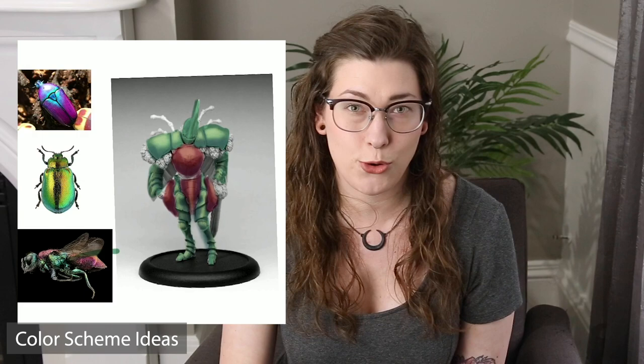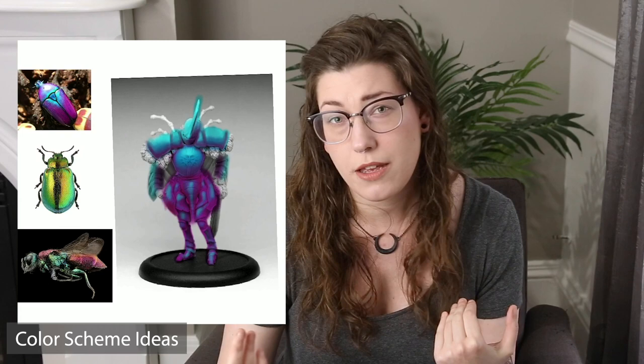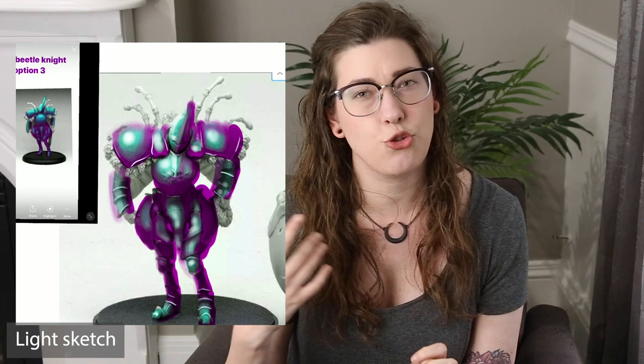Once I found my inspiration, I created a digital mockup using Procreate. Previously, I did a video on creating a digital mockup, which will be available here. I highly recommend doing a digital mockup for something like this more so than I normally would, because creating a duotone effect and knowing exactly where to put highlights and shadows is going to be less intuitive than it normally would be. And if I was going to experiment and make a mistake, I want to do it digitally, not on the miniature.